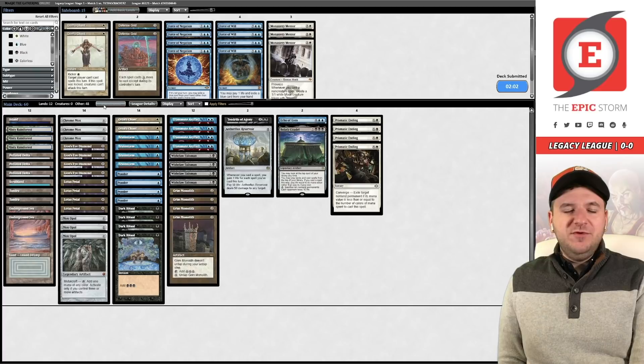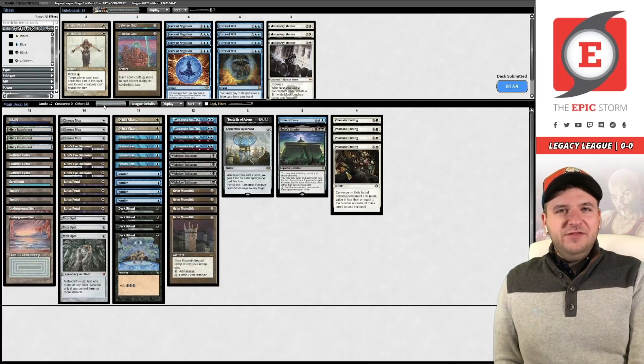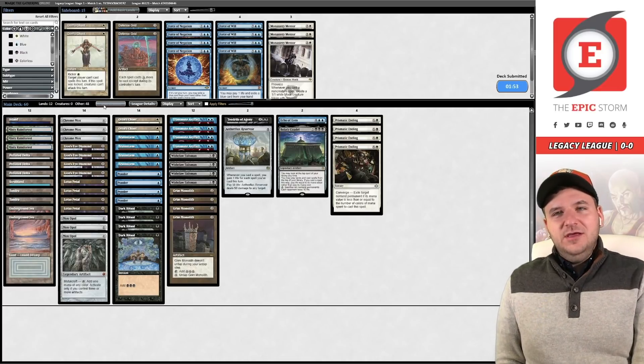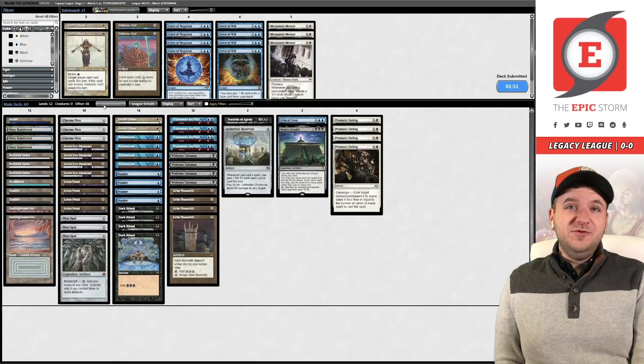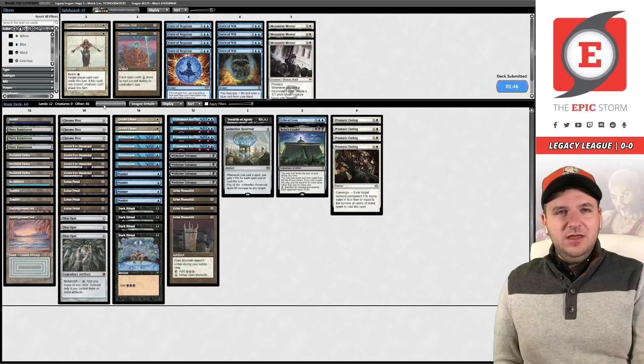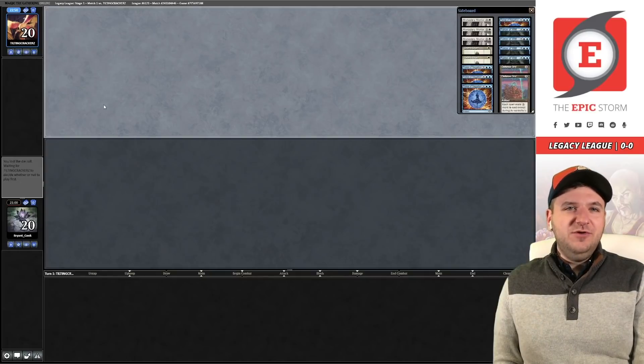When you reveal Flusterstorm or Force of Will, all of a sudden your Citadel doesn't work anymore. That's one of the reasons they say that Turbo Petitions in Vintage is the best Citadel deck. But PO is realistically the best Citadel deck — it just happens to play a bunch of counterspells.